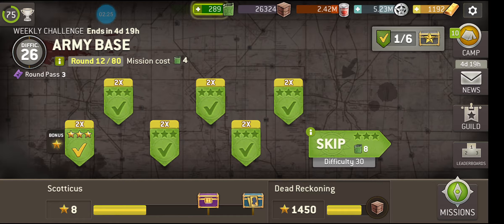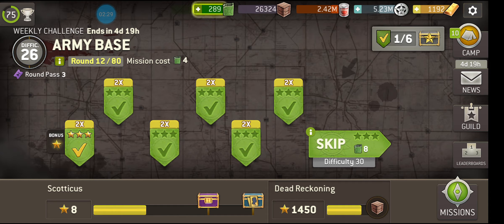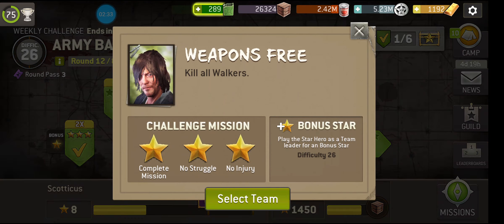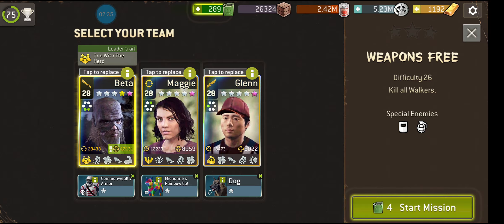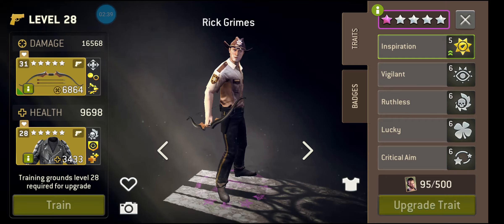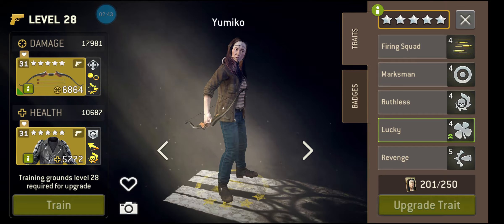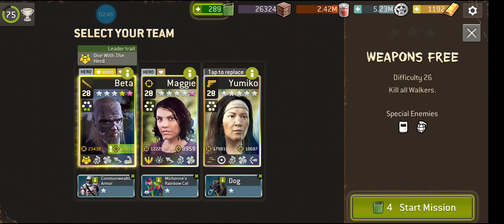We've got a bonus star — kill walkers with a shooter. Okay, I'll do that some other time. What's number two? Weapons free — kill all walkers. Let's bring a shooter along. It's not the weapon of choice that I would have, but okay. Yum yum with the bow. Beta, of course, leading.